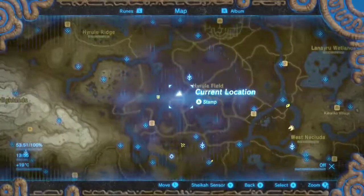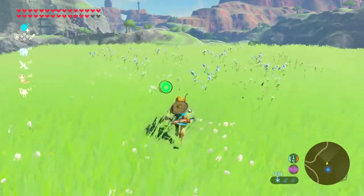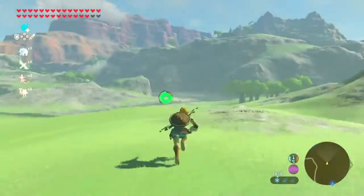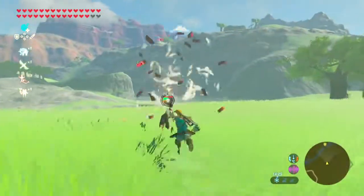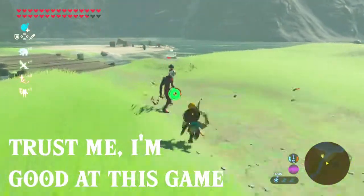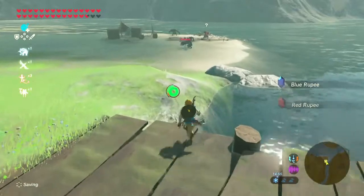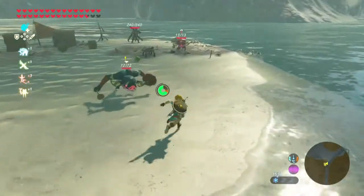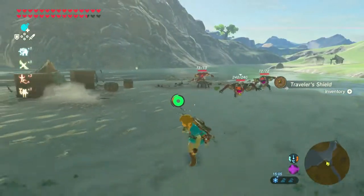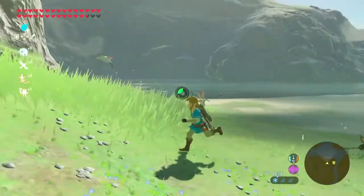We're now at the Kamyatak Shrine, which is where the Traveler's Shield is going to be located. You just have to hop over the Gleok Bridge. This is the monster camp that you're going to have to go to — we can see here there's a Traveler's Sword and a Shield. The Shield is there so you can just run in and run back out and you should be fine, as long as you get away quick enough, then they shouldn't be able to follow you.